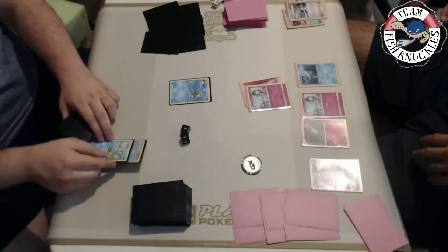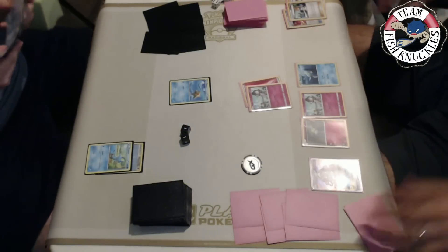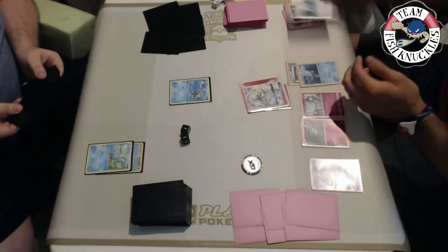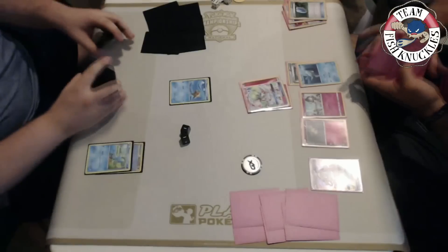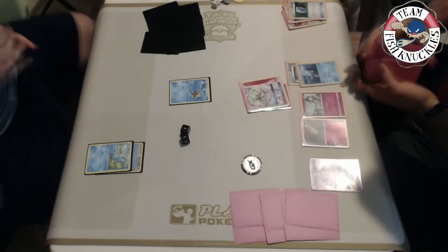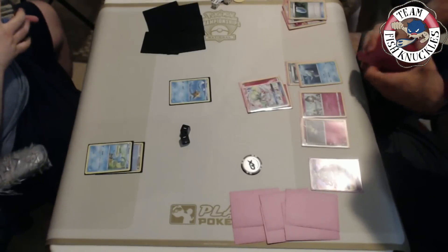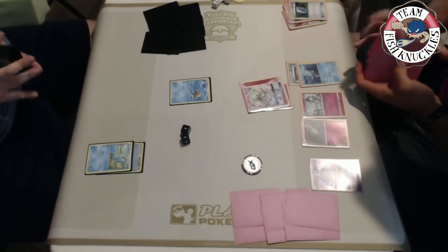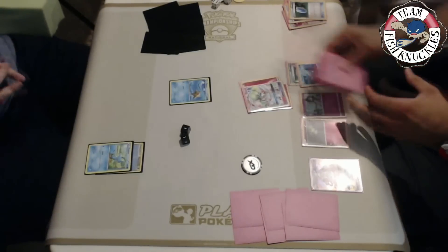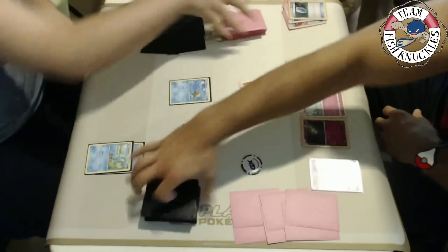We have a Level Ball, multiple Water energies - why not just Froakie? We might just pass. My hand doesn't have a supporter card - a ton of Water energies. There's Rare Candy Gardevoir. VS Seeker for the end. Vlad did not have a way to get out Octillery - if he did he'd be in really good shape because he could Abyssal Hand and as long as he has energy he'll take a knockout. At least on my turn we get down a Frogadier. I held onto that Level Ball because I didn't want to not have a Frogadier next turn.